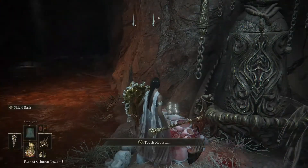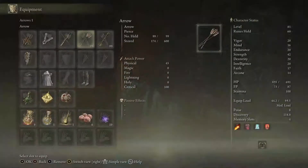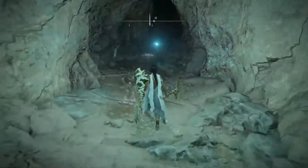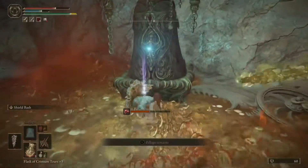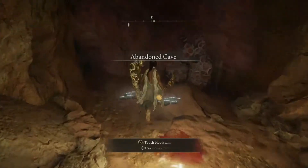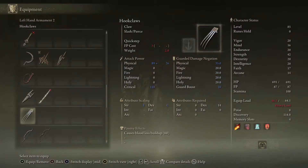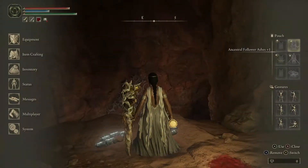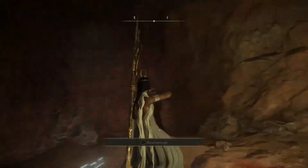There's an item down here - I am the definition of Dora the Explorer, I could sense it like I had a spidey sense. You can either use a spell of light, get a lantern, or use a torch. Down here there is a good item - it is a Serpent Bow. I died for this item, so hit the like button and subscribe! I just love arrows, I'm a collector of arrows. My goal is to get every arrow in the game - look at it, it's so pretty with little snakes on it.